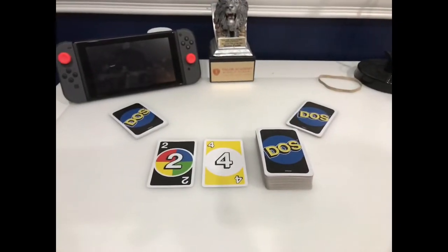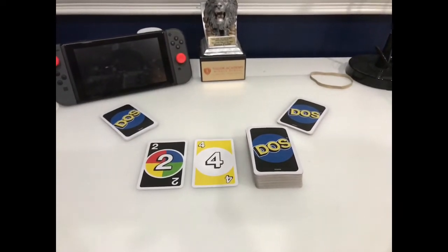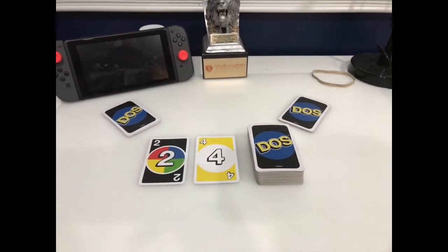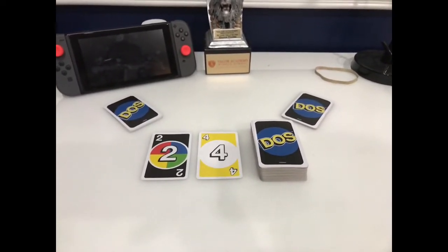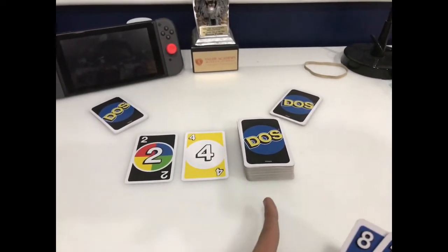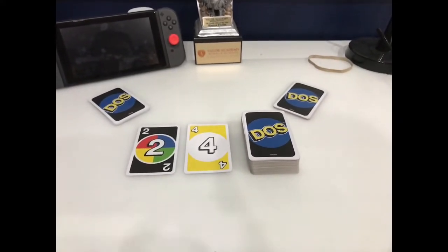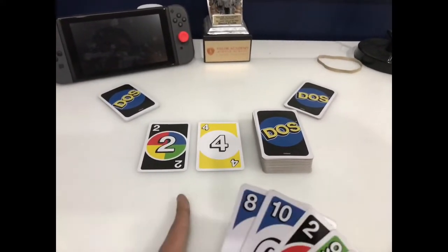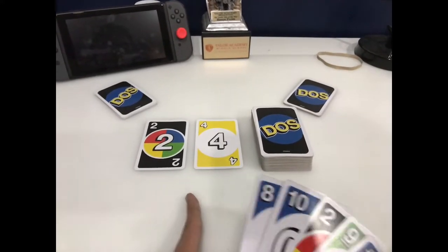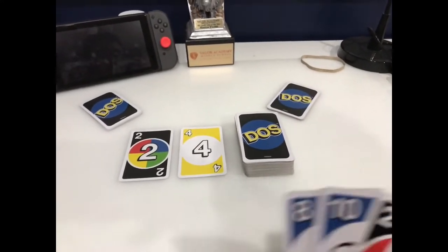You shuffle the cards and then deal each player seven cards. This is a two to four player game, while UNO Splash is a two to ten player game. You put the draw pile face down, and then two cards are flipped up to start a center row. That's the row where we're going to play the cards, and we leave some space over here for the discard pile.